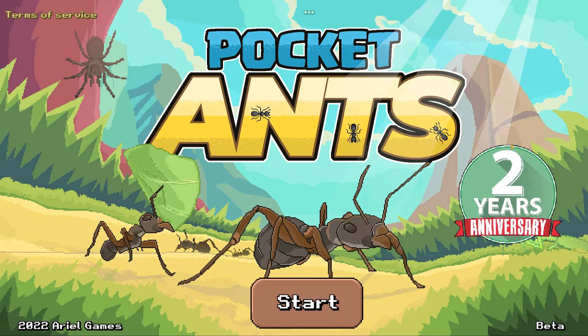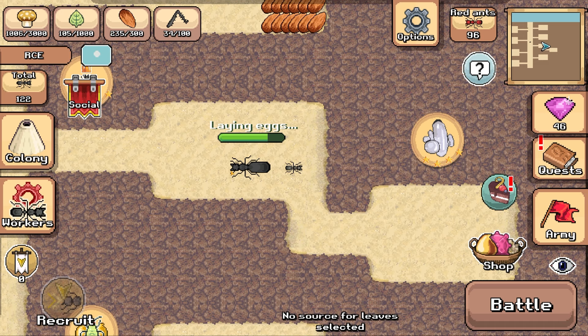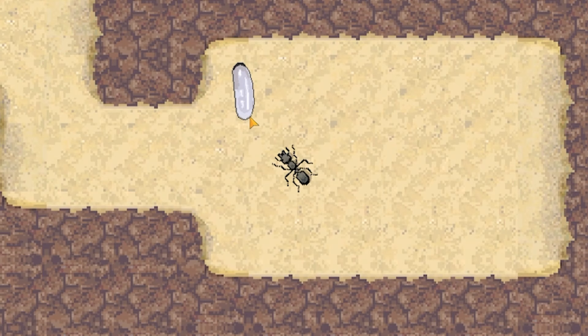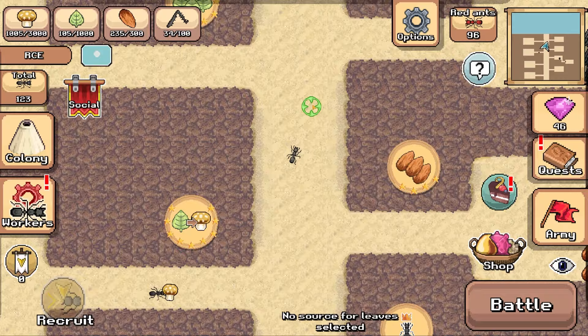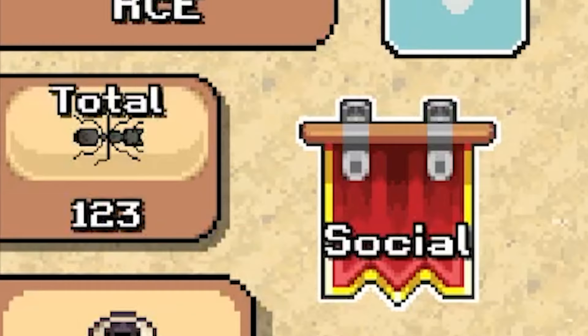Hello fellow engineers and welcome back to Pocket Ants, the game where you get to watch your mum eat mushrooms and poop out your little brothers that turn into bigger brothers and then turn into ants. And then before you know it, if you head outside, there's thousands of us. Well there's not - there's actually 123 of us, but you get the point.